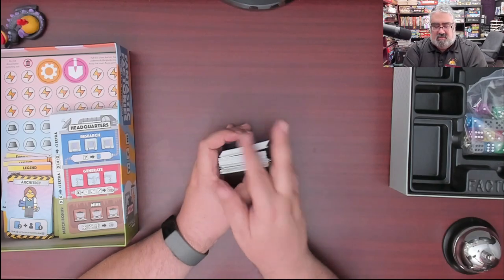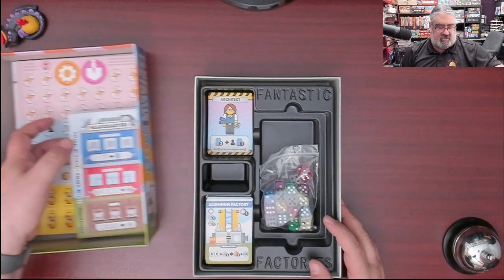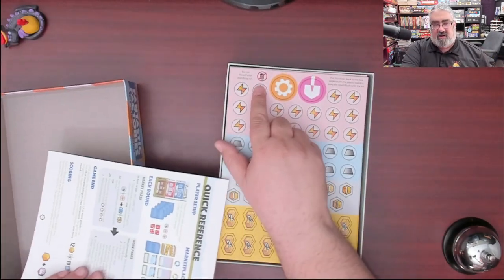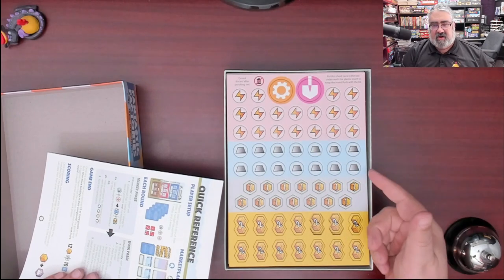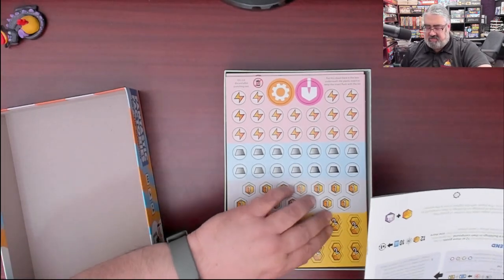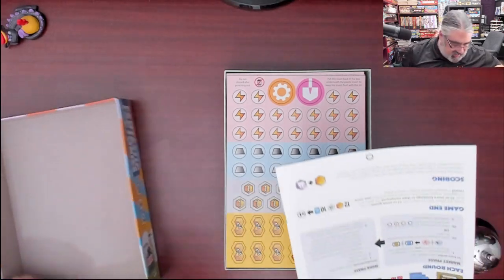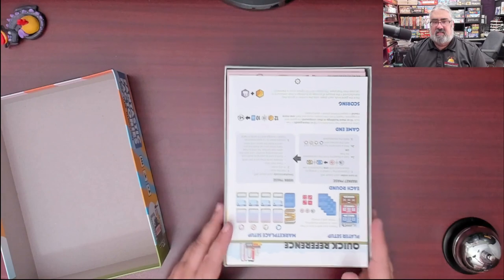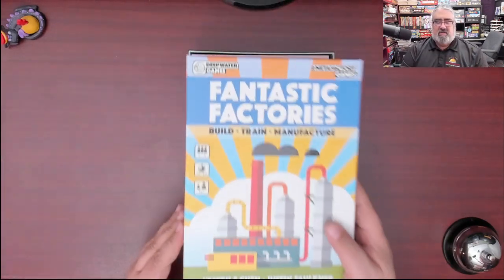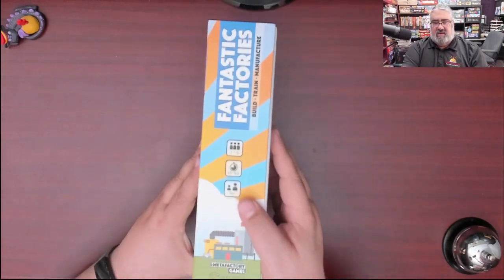There you go — that's what you get in Fantastic Factories. And it warns you: 'Do not discard. After punching, put it on the bottom.' How often have I told people that? That used to be a hidden gem, a trick that I used to teach people. Because with these style of games, if you do that it lifts the box insert up, so it's actually smooth. That way you can store your games like a barbarian — have them this way — and not have everything fall out.